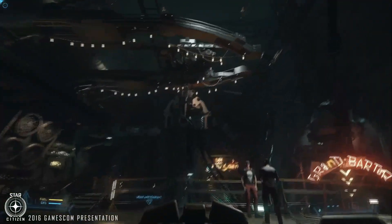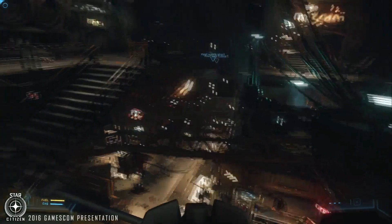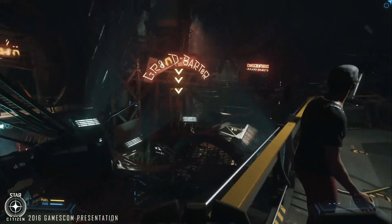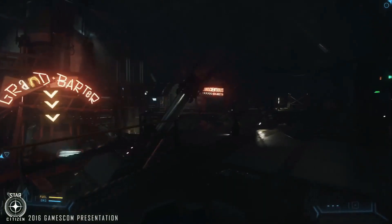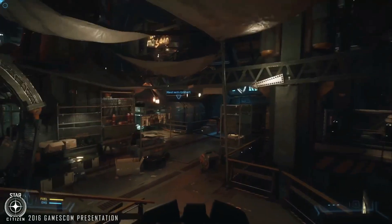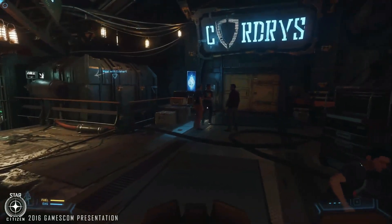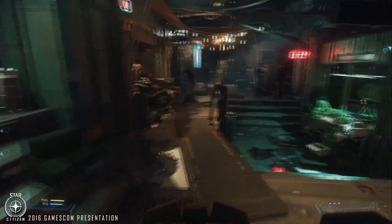Here we are in the Grand Barter Bazaar. Like all the landing locations in Star Citizen — and this would be true in 3.0 — they'll be selling different things. You'll come to Levski to buy things you can't buy elsewhere, and go to ArcCorp for things you can only get there. Here would probably be more counterculture stuff — slightly illegal mods to weapons, things you wouldn't get from authorized dealers. This is a bazaar market. Gordy's in there is where you'd get armor and that kind of stuff, with various shops and stalls around.